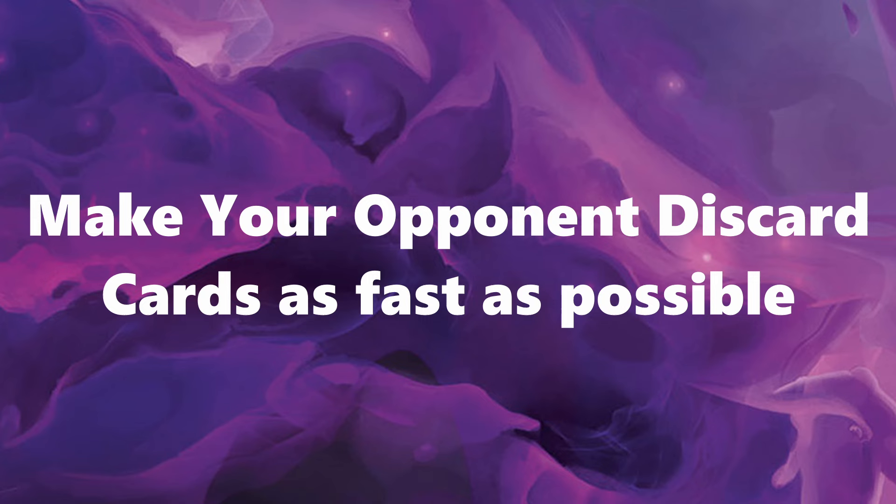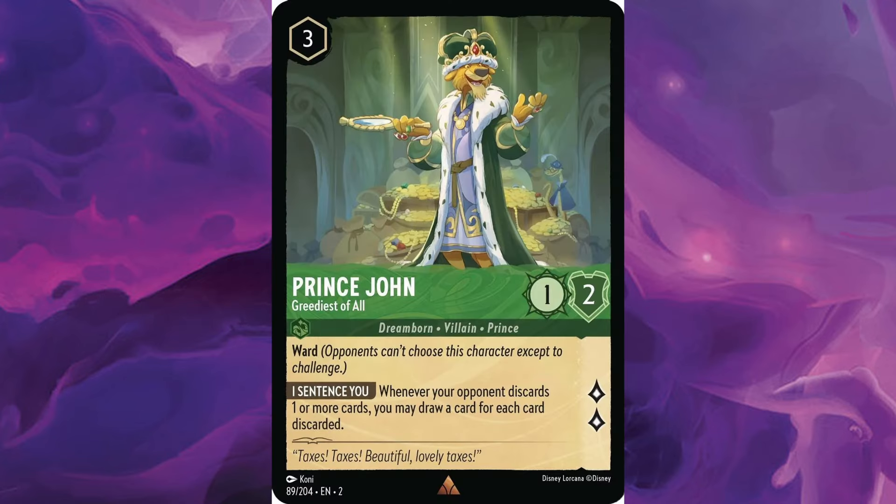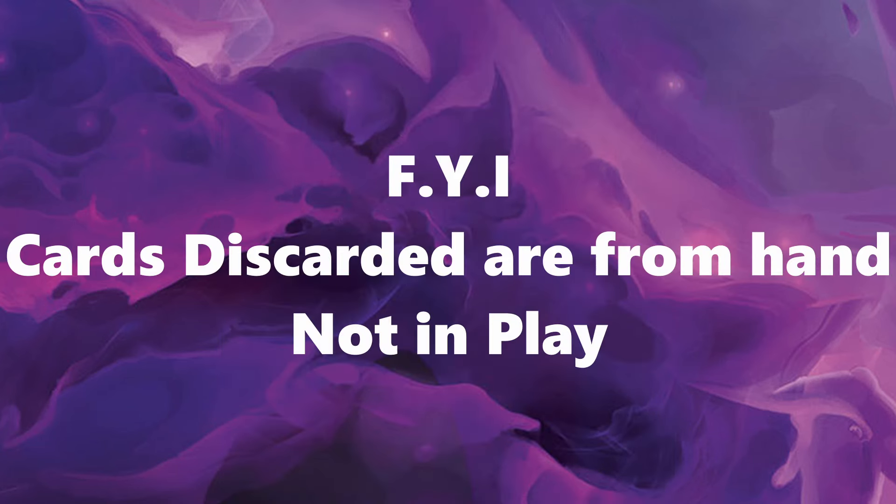This deck revolves around making your opponent discard cards from their hand, and you're drawing cards with Prince John every time they discard. Just an FYI — discarding is from your hand, not from cards in play. So let's jump right into the breakdown of this deck.